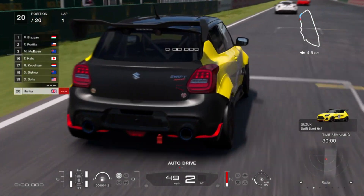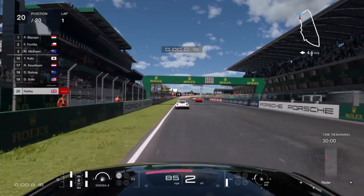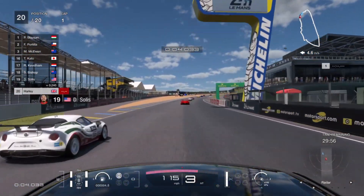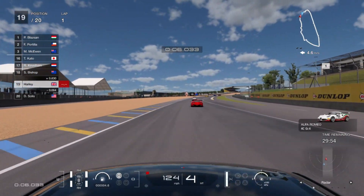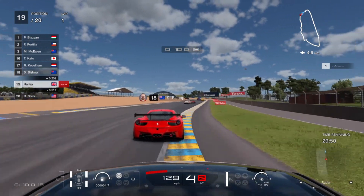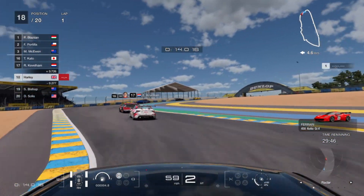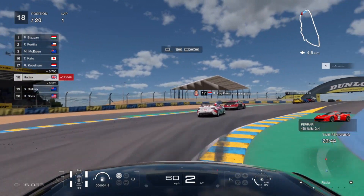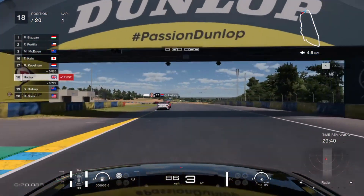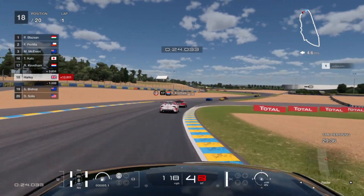At the race start, the first thing I do is set my fuel mixture to 5, so almost the leanest it can go. You can be a little less conservative on the first straight if you want an early jump on the AI, then put it back to 5 fairly soon. The main advice for the first lap is to avoid contact with the AI at all costs, as that will cost you your clean race bonus.